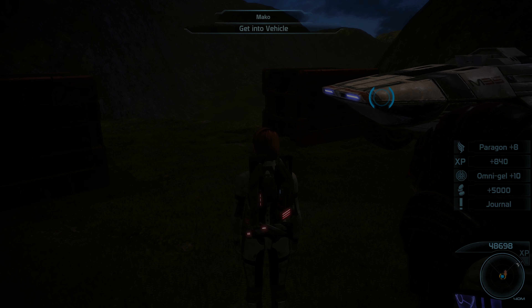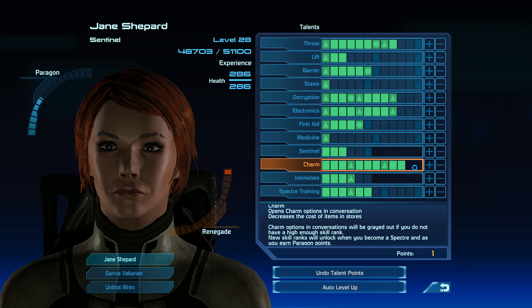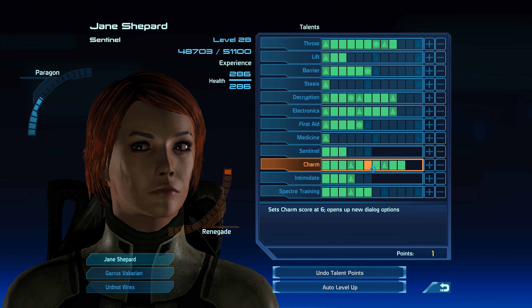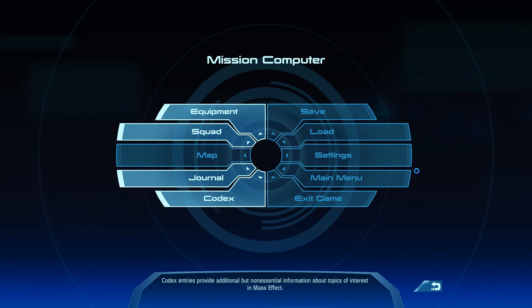Exit the bunker — wait, was there stuff in there? I got Paragon! God, what do we need to get those last few charm points? How many are we at? We're at 10 charm — that's not the max, there's definitely got to be 12.